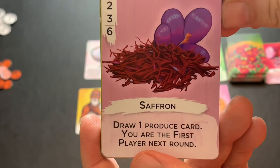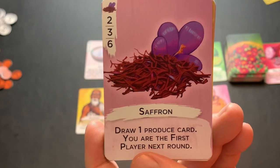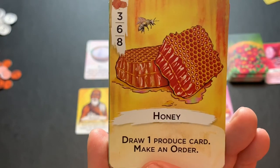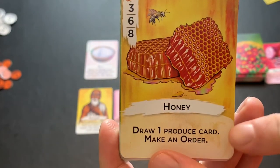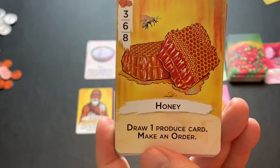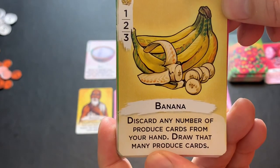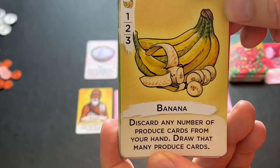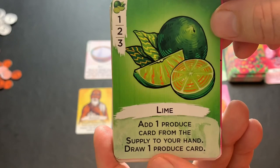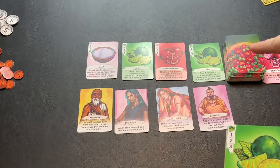Saffron lets you draw one produce card and become the first player next round — so if you have the first player token you keep it, or if someone else has it, it moves to you. The honey card, worth three, six, or eight points, allows you to draw one produce card and make an order — a very valuable card. The banana, worth one, two, or three points, allows you to discard any number of produce cards from your hand and draw that many from the deck. The lime, worth one, two, or three points, lets you add one produce card from the supply to your hand and then draw a produce card — so you pick up one face-up card and then draw one from the deck.